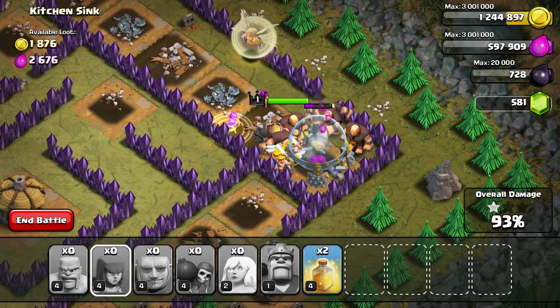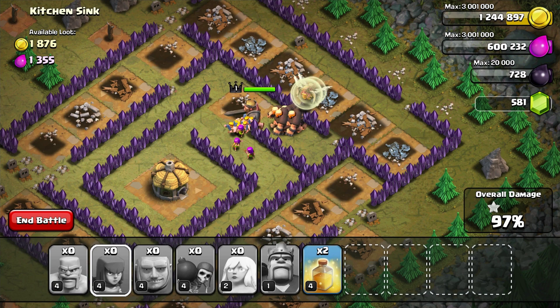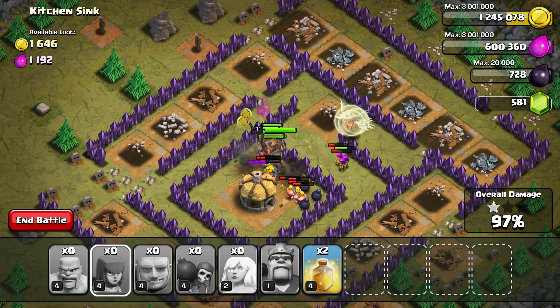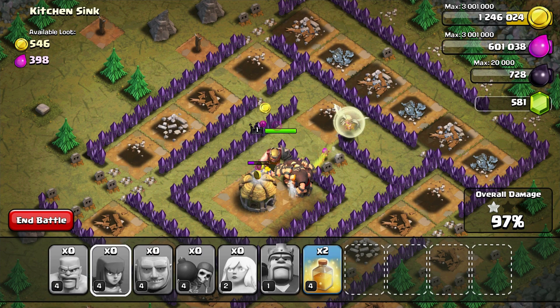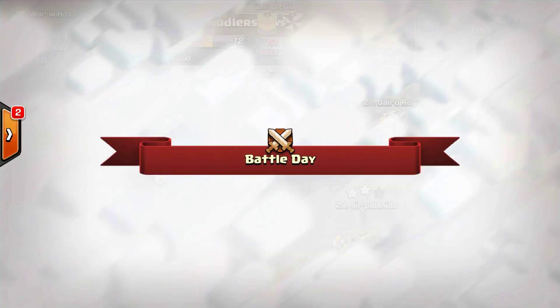What happened before was they'd always go around the side, hit the teslas, and that mortar would just keep pounding on them the whole time with no chance. This time by clearing everything first and then dealing with the teslas, you can get it. It looks like overkill now, but you really do need a large army composition just to absorb all the traps and deflect the damage. There we go — accomplished!